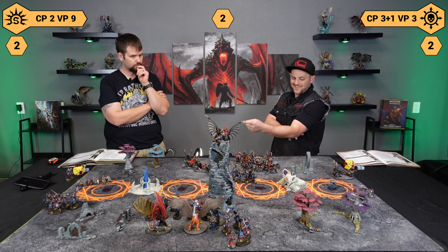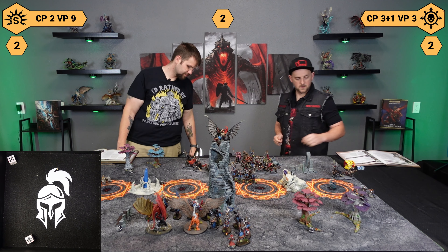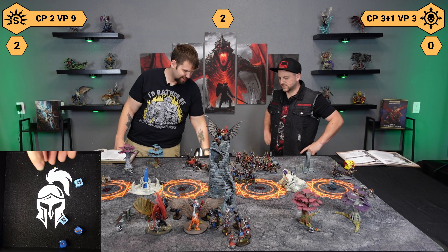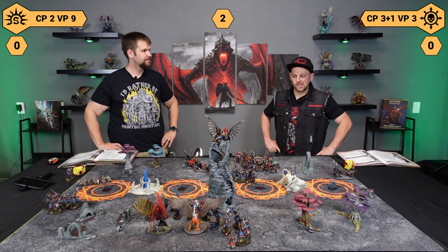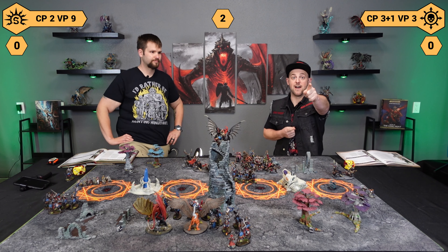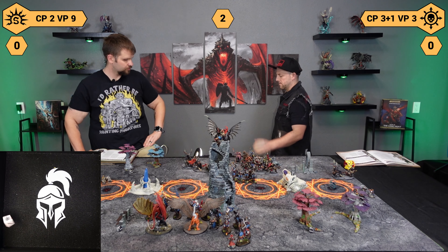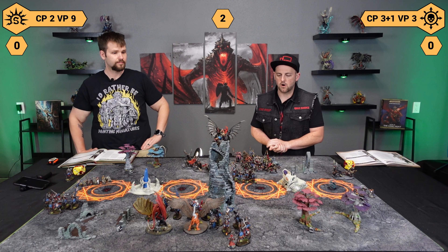Let's do some casting. First thing I'm going to try to cast is a Mystic Shield — that goes off. Then I'll try the fight-last spell. That's a 17. We'll try to unbind — 16. So close. What a waste of boxcars — we're going to make that unit fight last. And we're going to consult the Eye of Shirian. My battle tactic is to charge with three units. On a one through three, you get to go first in the next battle round; on a four up, I'm going to be going first in the third battle round. It's a five — so I already know I'm going to have a double.